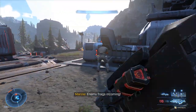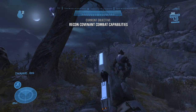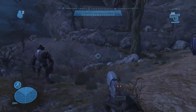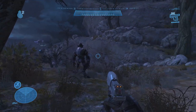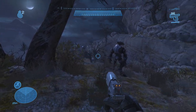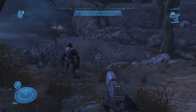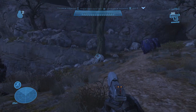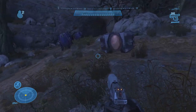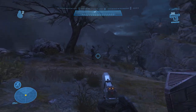Aim assist consists of two components, nothing more. The first is what I call reticle friction - you may know this as reticle magnetism, but I prefer the term friction because it's improper to call it magnetism. Magnets attract toward one another, whereas the reticle in Halo merely slows when it nears an enemy, more akin to how friction slows moving objects. There is no pull on your reticle whatsoever. It's important to note that in every Halo game before Infinite, this friction area actually extends significantly beyond your target's actual body.